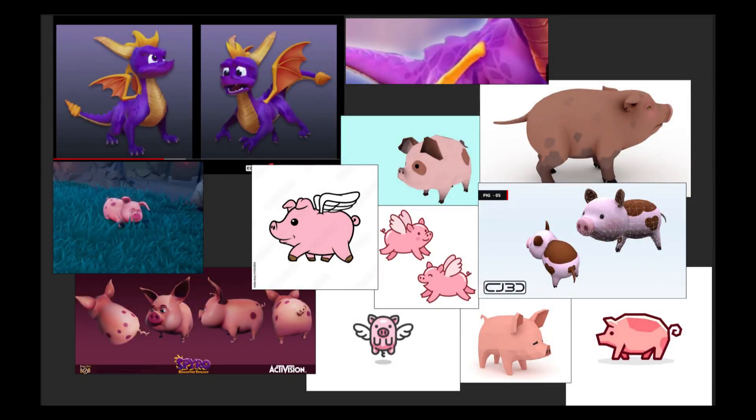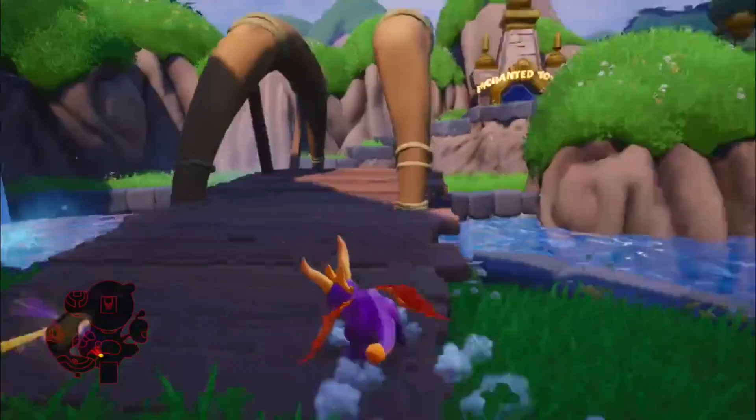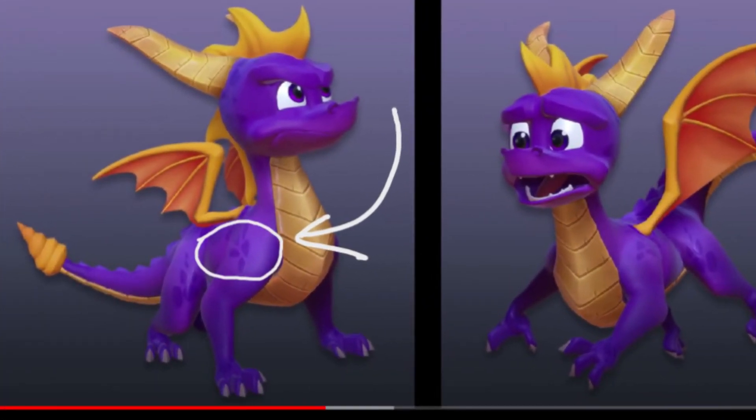I first found inspiration for what I wanted to achieve. For example, I love Spyro's look in the remastered trilogy. The slight color change for the scales is something I wanted to emulate.